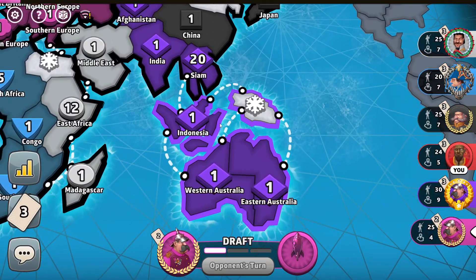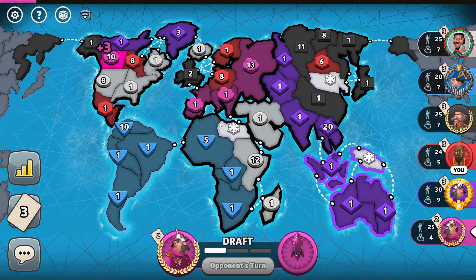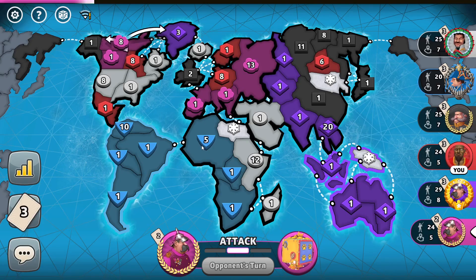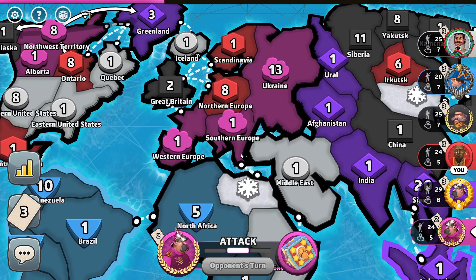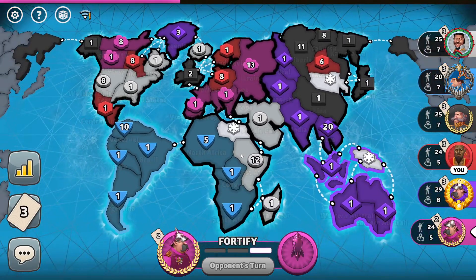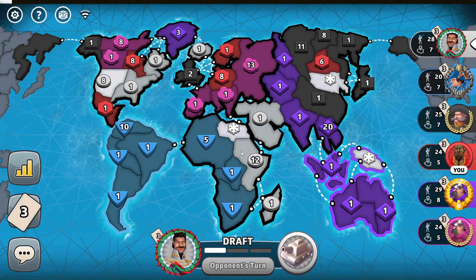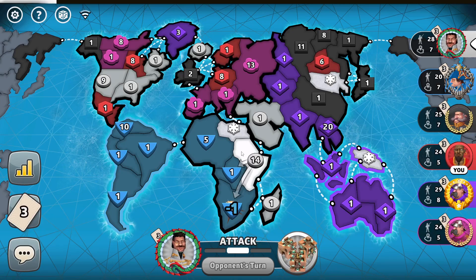The purple player got a continent — he got Australia, so he will be receiving plus two troops. I think the pink player is moving closer towards Europe. I will capture his territory in Europe and then after one more turn I will move to the Middle East. This game is with intermediate plus ranked players, so it can be hard to tell which players are going for continents and which are not.